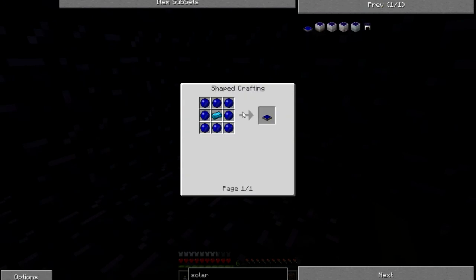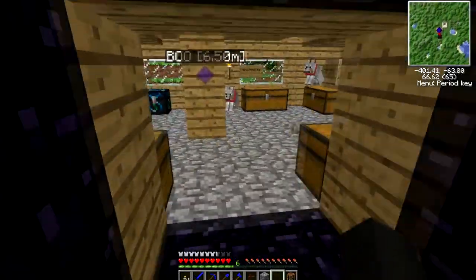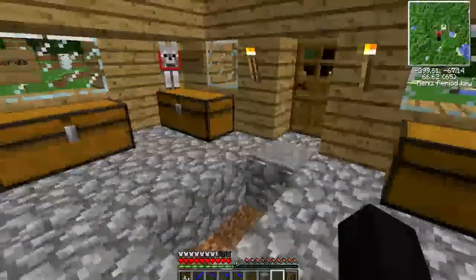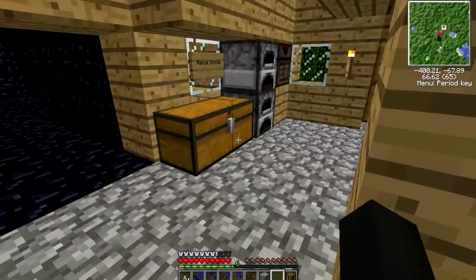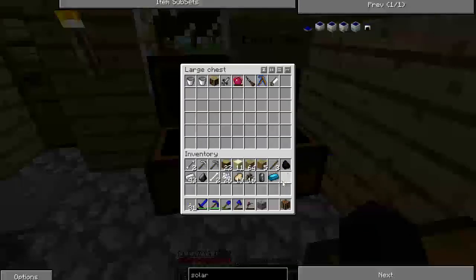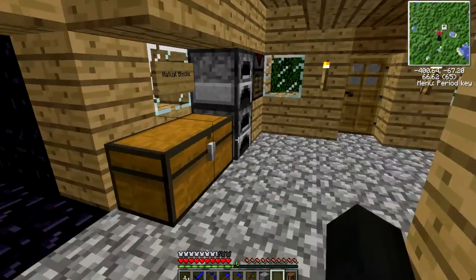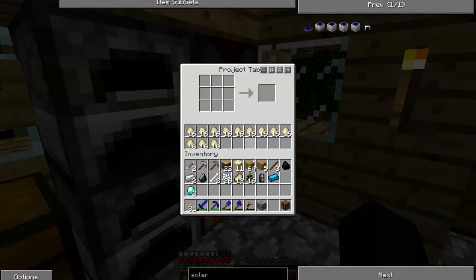I don't think red flowers exist in Tekkit. I just made a regular handsaw and now I need to make another one — well, at least we'll have two then. Do we have a tools chest? Yeah, it's in the extras chest or something like that. The alchemical chest has the repair things in it. Give me two diamonds — I'm going to use two diamonds.